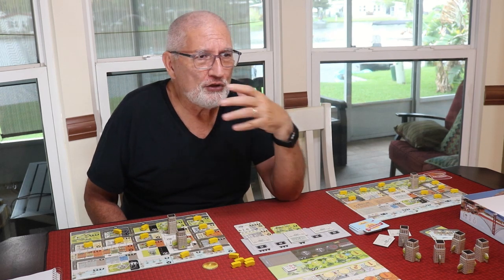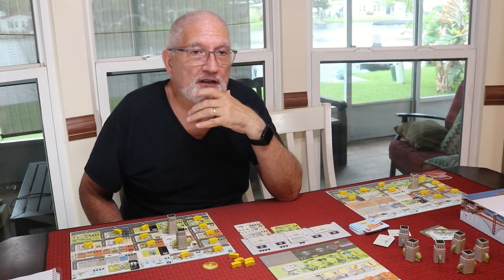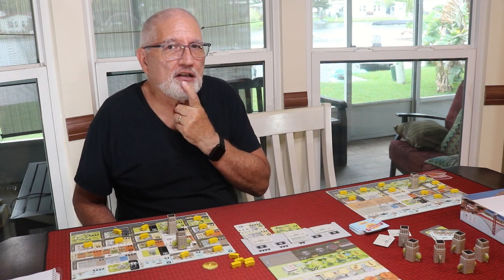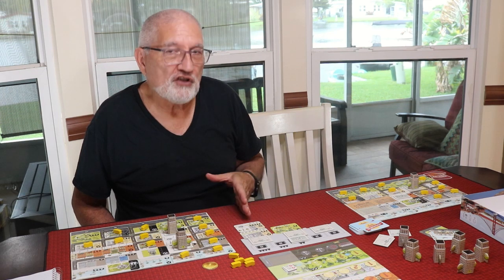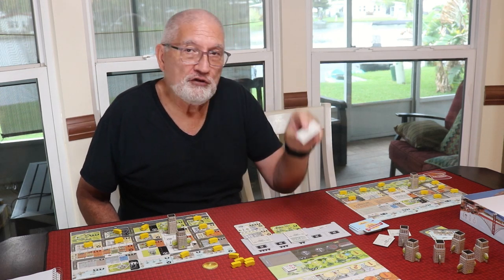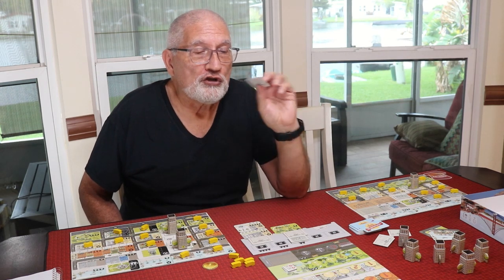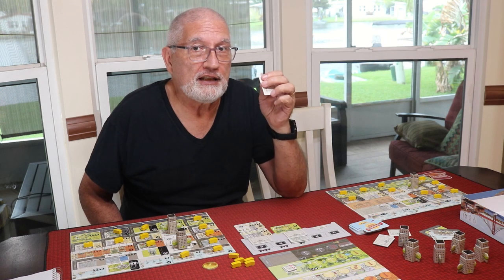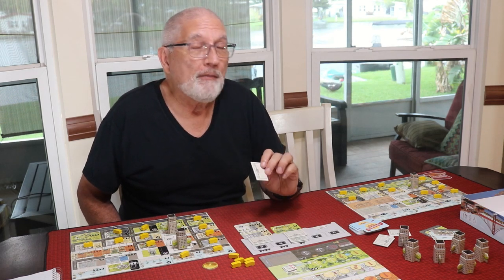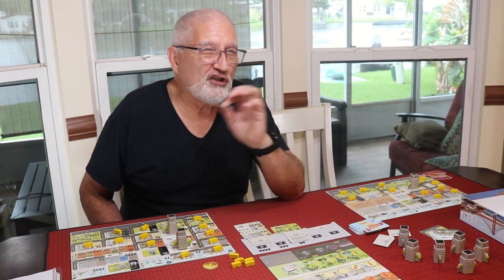You have to know what your opponent is doing because once you place a card they're choosing next. It does resemble an I-split-you-choose mechanism, like in Hanamikoji — which is absolutely a fabulous game. Hanamikoji gives you that same feel where you place a card down and the next player decides which of the three columns they want. Once you take a contract you can't take any more cards from the project board with fewer cards than the contracts you hold. If you have one contract, there have to be at least two cards in a row for you to take it.